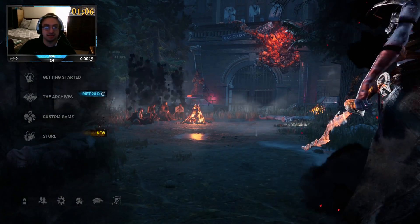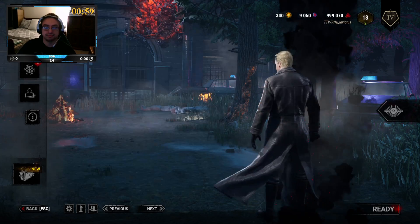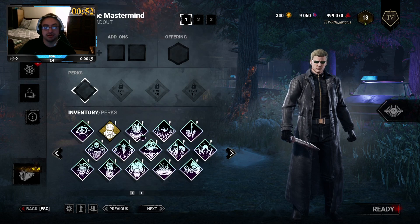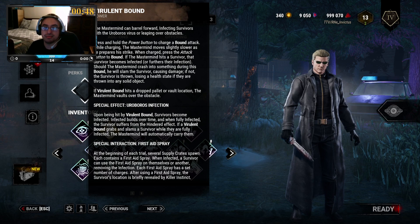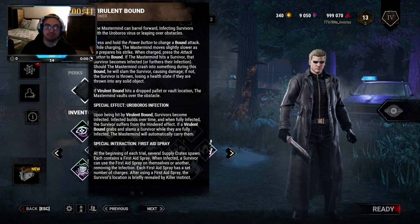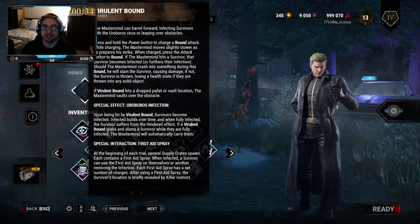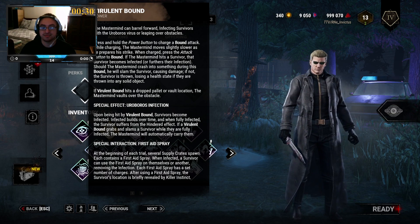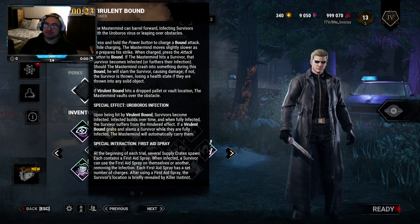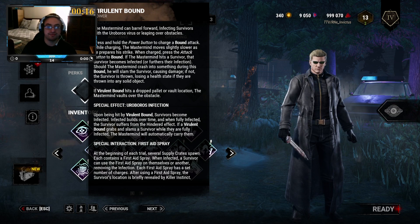While we're here, let's check out Whisker real fast — Virulent Bound: press and hold the power button to charge a bound attack. While charging, the Mastermind moves slightly slower as he prepares to strike. When charged, press the attack button to bound. If the Mastermind hits a survivor, that survivor becomes infected or gains further infection. Should the Mastermind crash into something during this bound, he will slam the survivor, causing damage. If not, the survivor is thrown, losing a health state if thrown into any solid object. As a survivor, it's really fun to be thrown. If Virulent Bound hits a dropped pallet or vault location, the Mastermind vaults over the obstacle.